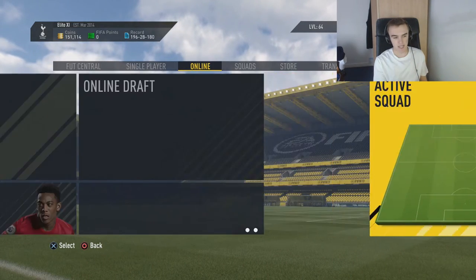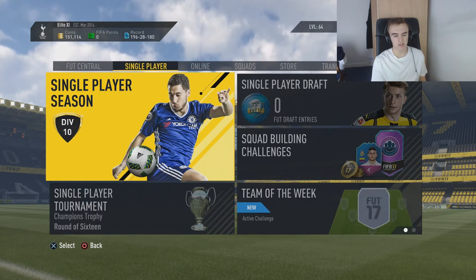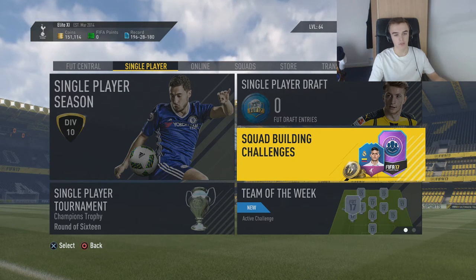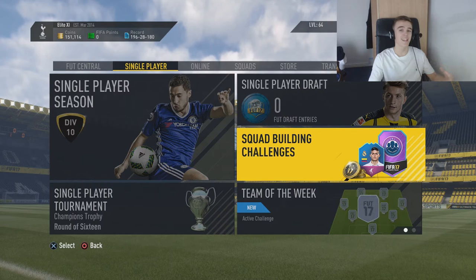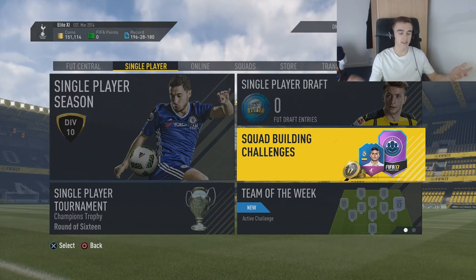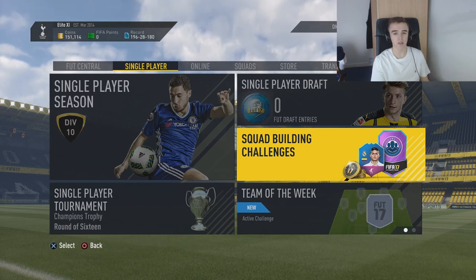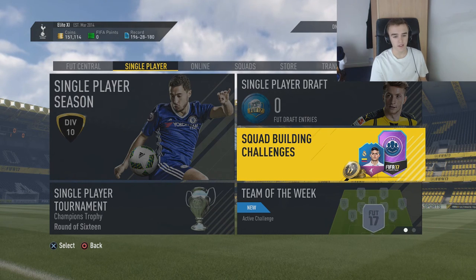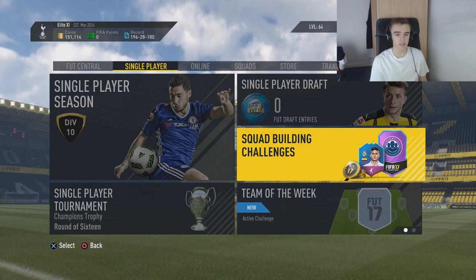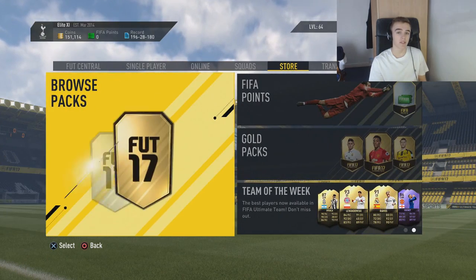But that is really all for the Squad Builder Challenge. I really hope you enjoyed the video. Be sure to hit the like button — it shows you really enjoyed it and that you want to see more. Obviously, this is going to be uploaded a couple hours before it ends, but you can copy the squads. You don't need loyalty on any of the players. And just hope you get a good player in those five packs — I didn't get anything, I got Phil Jagielka at 82 rated. I'm not really happy with that. But yeah, what can you say? Thank you for watching everybody, and I shall see you in my next video.